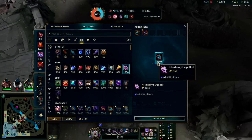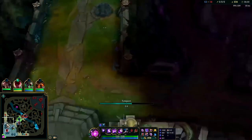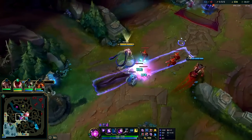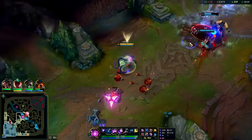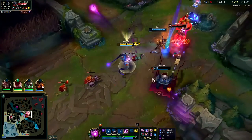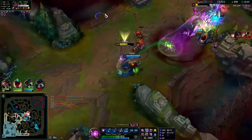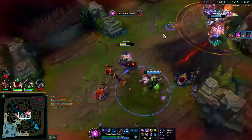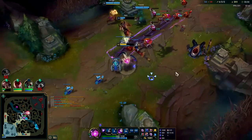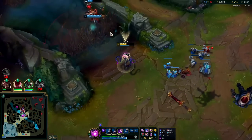We got double Needlessly Large Rod. They are double dragon — as long as they don't get soul though. They don't have an inhib or anything so the game is still in a fine spot. It was mainly Twitch that last fight, losing all our health before the dragon fight — very bad for the team. Before a dragon fight you keep your HP high and let your tanks face-check bushes. It's that simple.